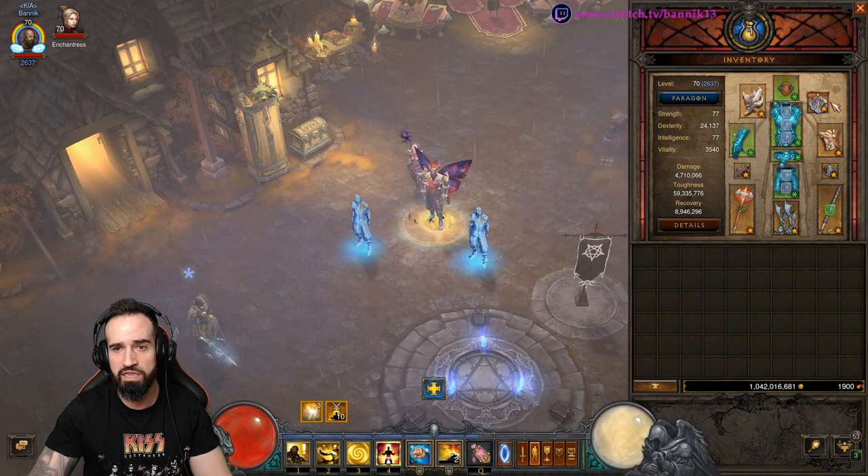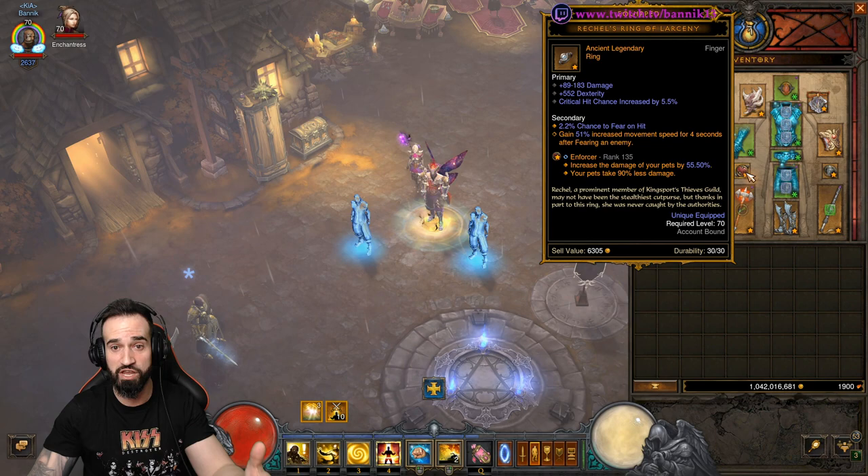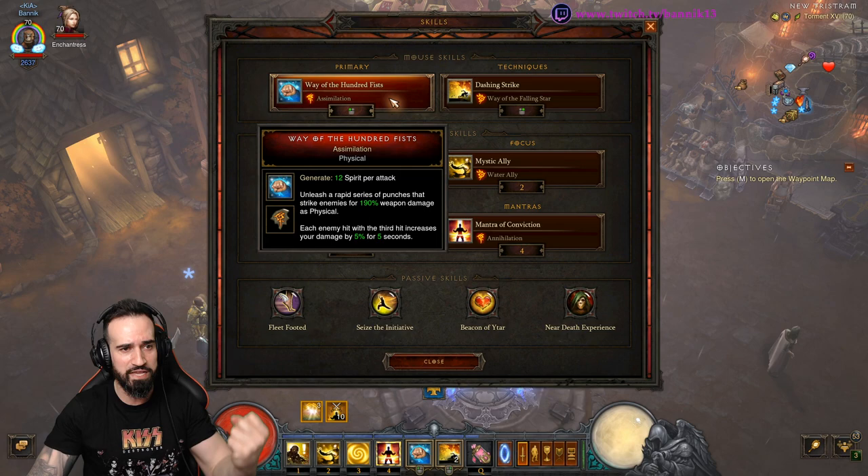And Ingeom here for some extra cooldowns. The Legendary Gems I'm using: Boon of the Hoarder, Wreath of Lightning — again, both for movement speed — and the Enforcer Gem, which gives us that awesome pet damage.